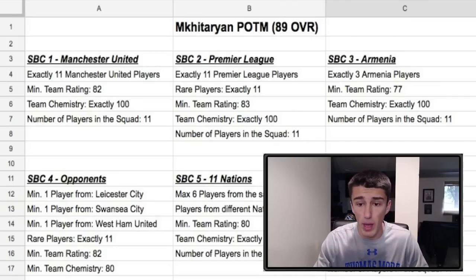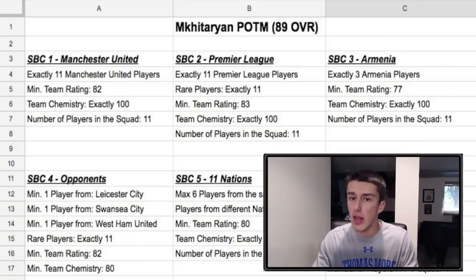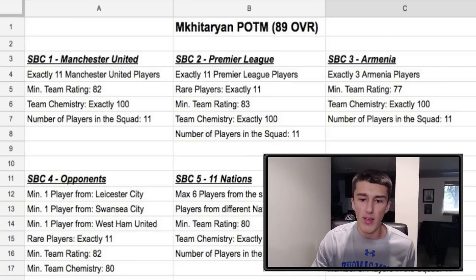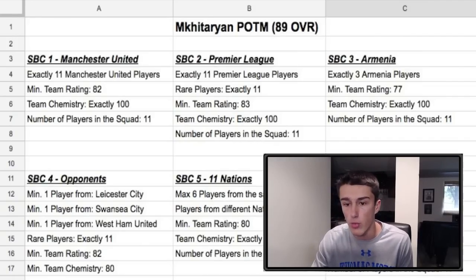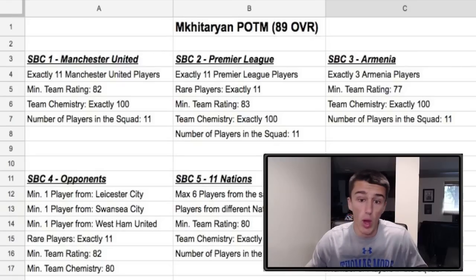There are 6 SBCs and I imagine they'll choose 4 of these. I'll give my personal guarantee that if Mkhitaryan wins Player of the Month, 3 of these 6 are definitely going to be required — so you might as well invest in them early. You can also sell into the hype if you don't think he'll get it. SBC 3 is Armenia players — 3 Armenian players, a 77 rating, team chemistry exactly 100, 11 players. That's going to be a little difficult because there aren't too many gold Armenian players. You might actually have to use Mkhitaryan himself, plus a few silvers and bronzes, then throw in other players that link from the Bundesliga, La Liga, or League One.